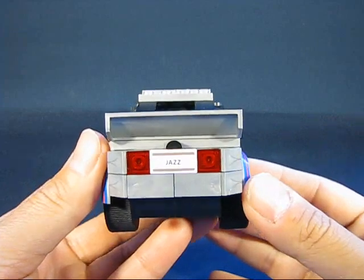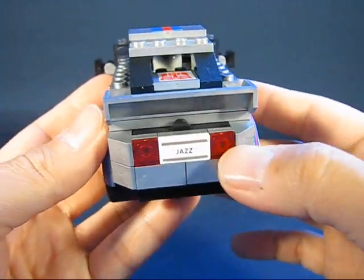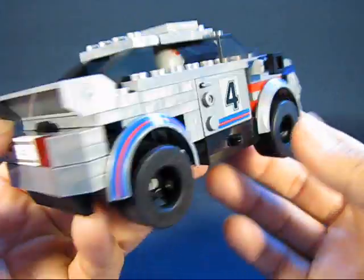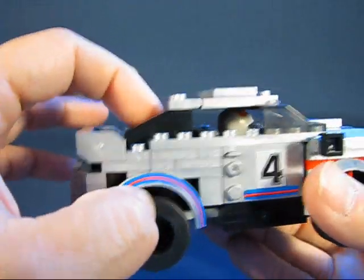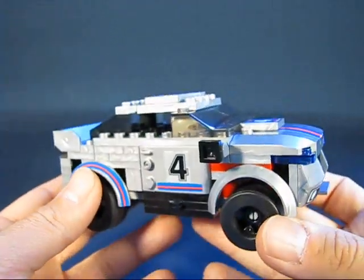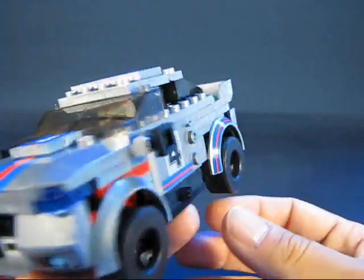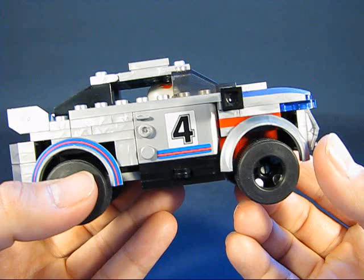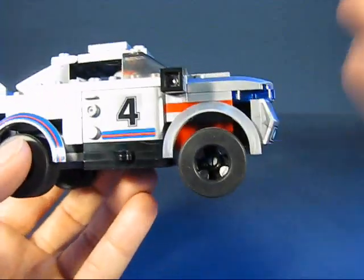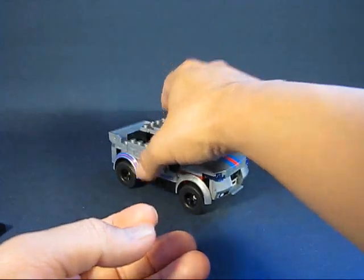There's Jazz's name on a plate in the back between the brake lights, and another open area with no enclosure of clear plastic there. So this is Jazz in his alt mode — that of a race car. Interesting, but I look more forward to putting Jazz together in his bot mode.